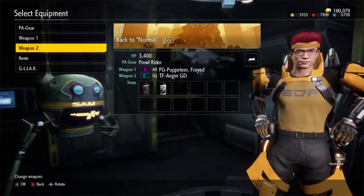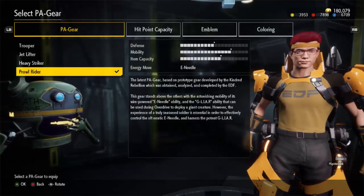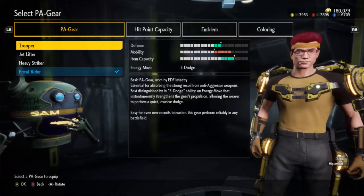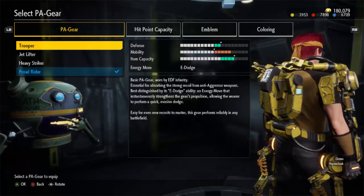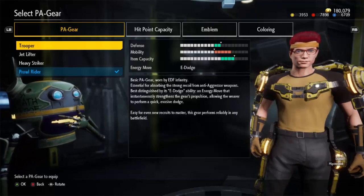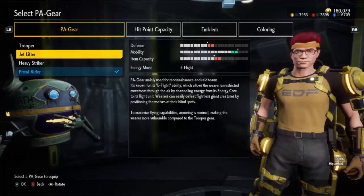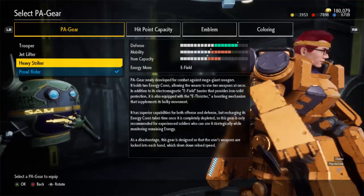The story and gameplay kind of go hand in hand. First, among your new snazzy gear, you'll pick your PA gear, or the equal of your class from traditional EDF games. You'll start with just two: the Trooper and the Jetlifter. Or, for you old school EDF fans, they're basically the equal of the Ranger and the Wingdiver. The Trooper is the all-rounder with decent armor, decent mobility courtesy of a dash, and decent item capacity.